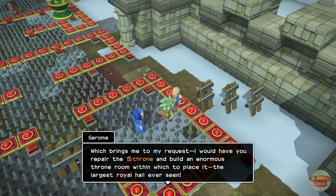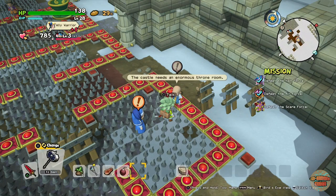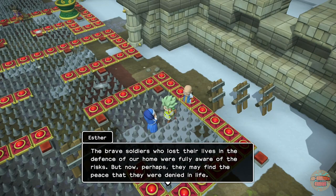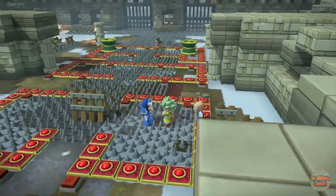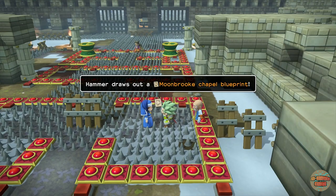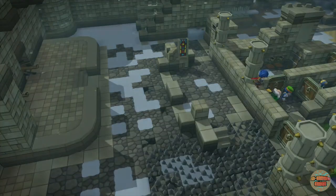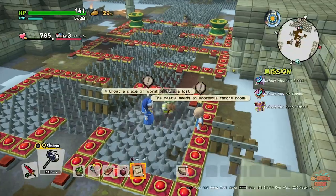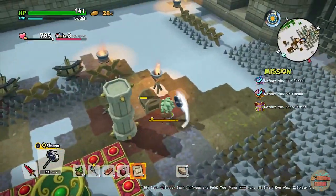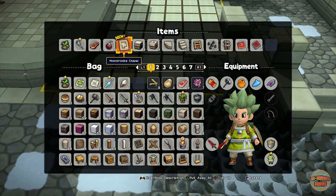He wants me to make his throne room larger - repair the throne, four ball banners, a brace of braziers in the same chamber. And she would like a chapel. Look, there's already the start of the chapel there - convenient! I will put a chest nearby and all of its contents shall go here so they can all work at a decent pace.